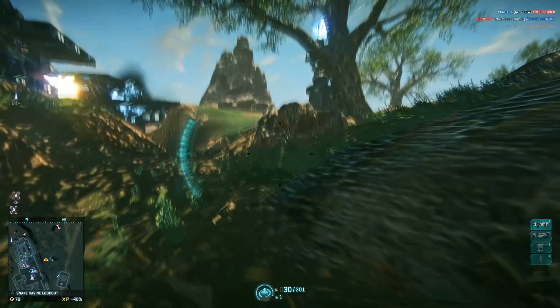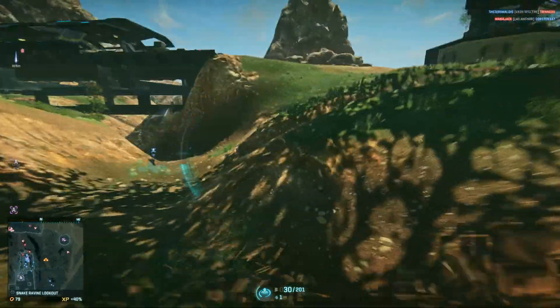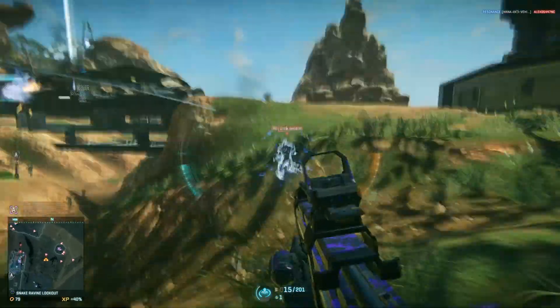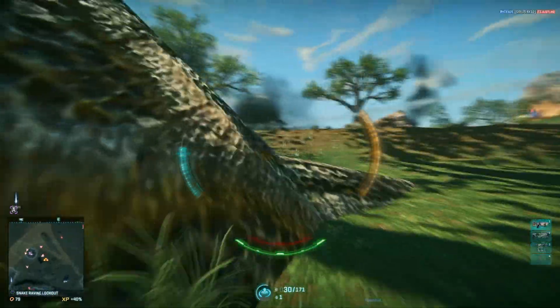I push my way up from cover to cover, heading towards the ammo tower because that's a good staging point. I see a guy over here but I don't really want to follow him — I try not to get distracted. I can get distracted pretty easily and try to avoid it because it usually gets me killed.